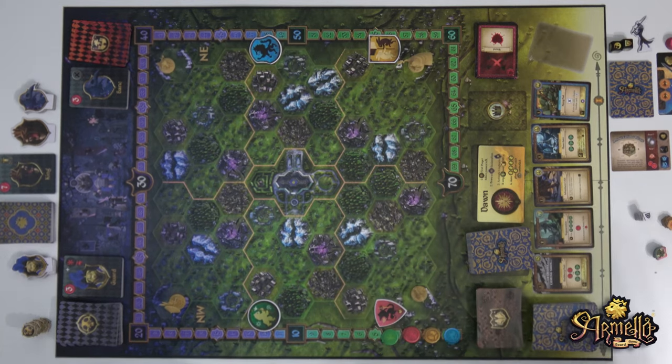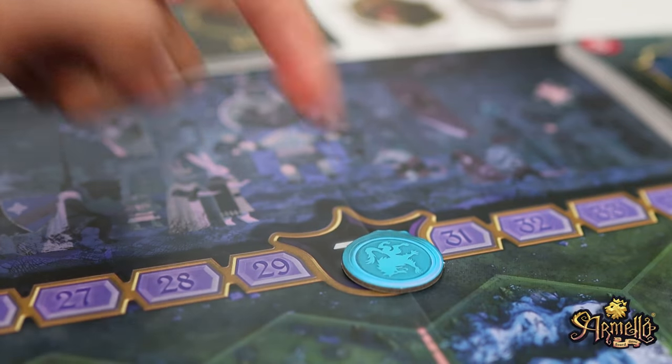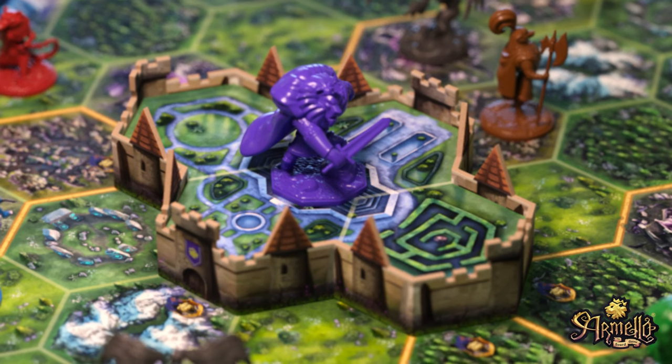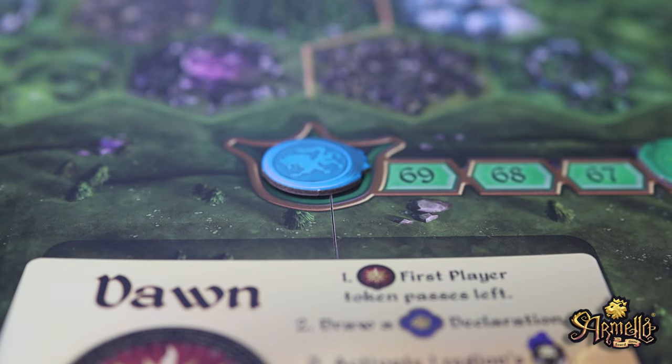Armello is a strategic board game where your goal is to claim the throne through one of two paths to victory. You can either achieve a regicide victory by accumulating 30 prestige points, then entering the palace to confront and slay the king. Alternatively, you can secure a proclamation victory by amassing a staggering 70 prestige points, instantly declaring yourself ruler of Armello.